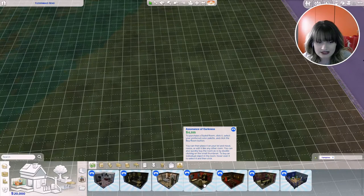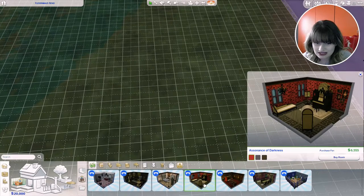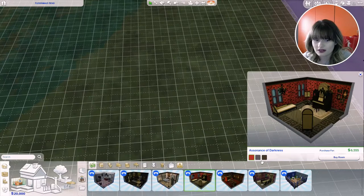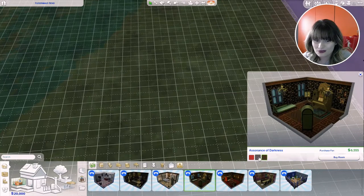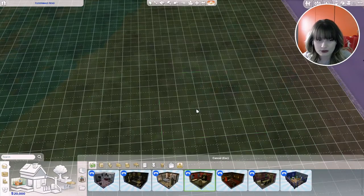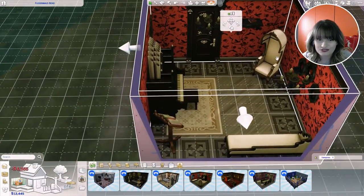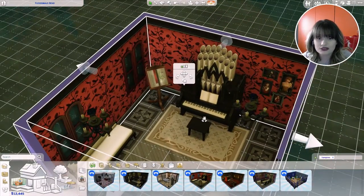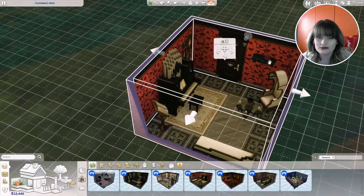Then we got Sentence of Darkness — it's like a living quarters with an organ. I'm going to place the red one even though I'm not a fan of the color scheme. I love this chair — it's so cool — and the organ as well. They look really really nice.